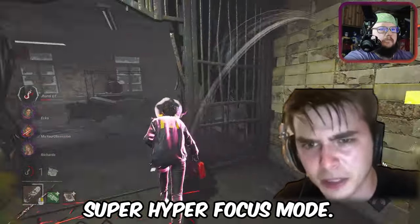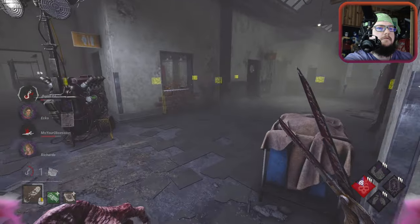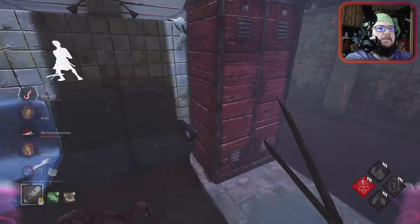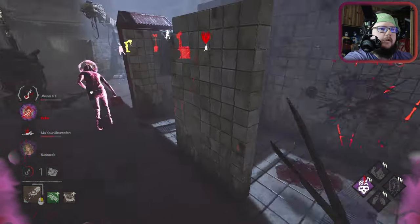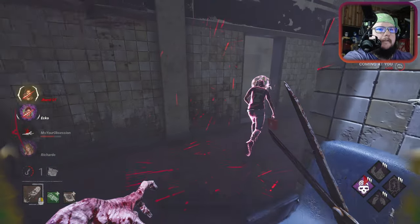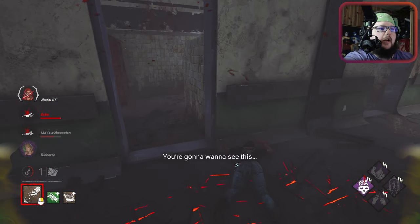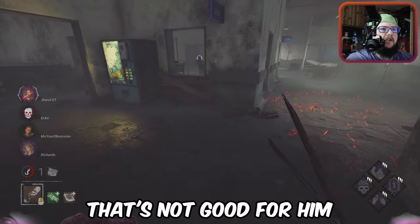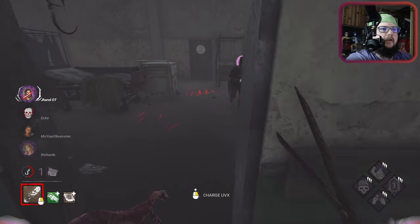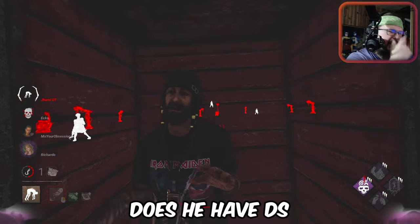We're about to lose this match so I'm going into super hyper focus mode. She has Dead Hard though — waiting for it. We got her out of the game, let's go. He's injured too, so that's not good for him. Does he have DS?